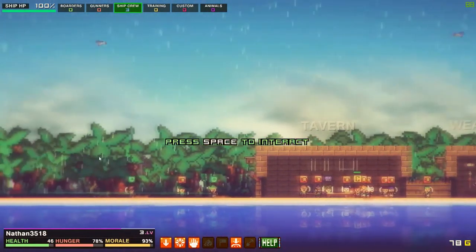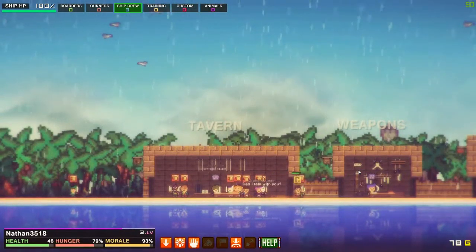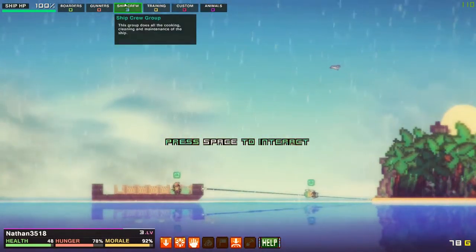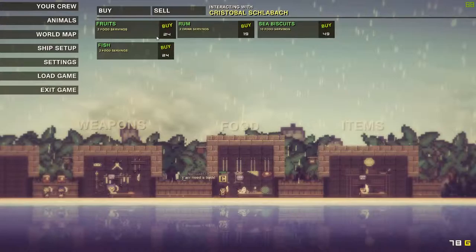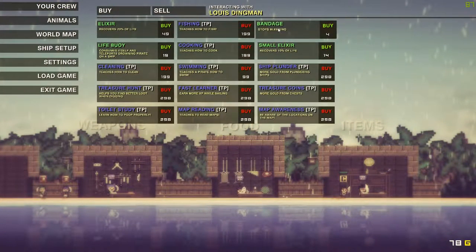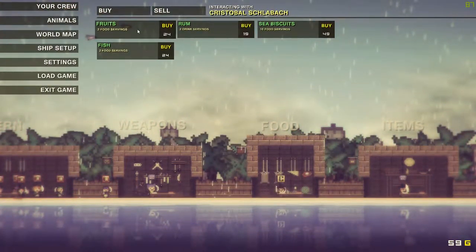Now you can see it says ship crew three up here. Sorry about the loud noise in the tavern — that's much better outside. You right-click on the area you want the crew to go to, and left-click for the captain. We can't afford anything in the weapon section right now. Let's check items — cooking is 199, keep that in mind. Let's buy a life oil boil so that whenever someone goes underwater they can recover.